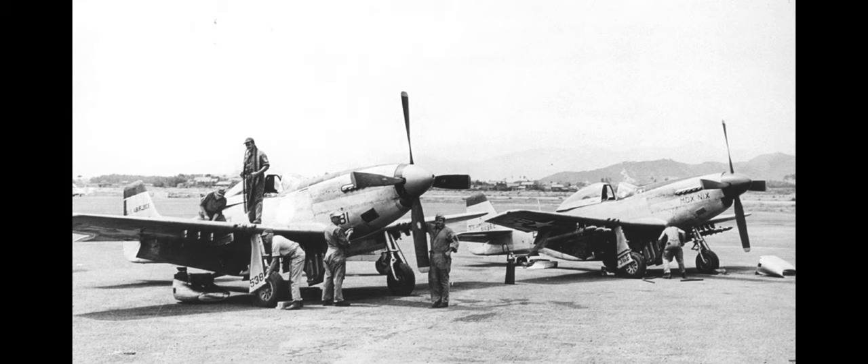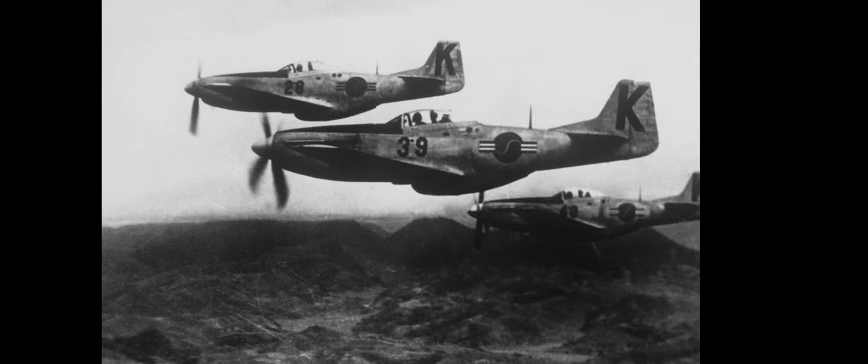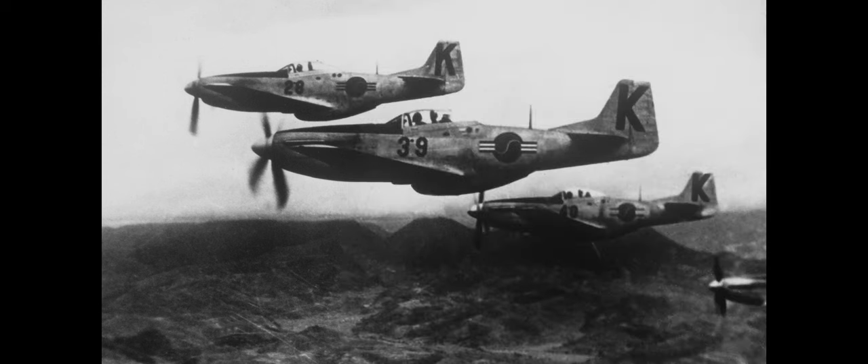The F-51 was really not a very good choice for ground attack. Its inline liquid-cooled engine with its large radiator mounted in the bottom of the fuselage made it extremely vulnerable to ground fire, plus it lacked any kind of armor protection for fire arriving from below. Studies after World War II had shown that more Mustangs had been lost in ground attack than in air-to-air combat. And when its record was compared to that of the P-47 — which, while not designed for ground attack, was much better suited to it — the Mustang was three times as likely to be lost to ground fire.